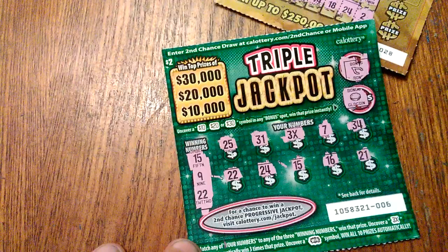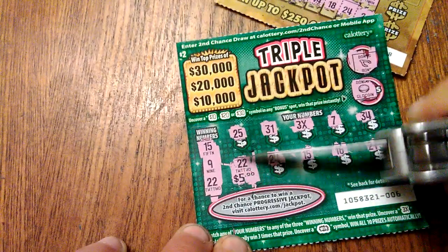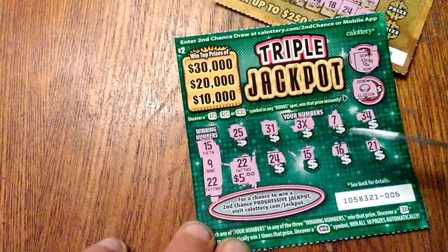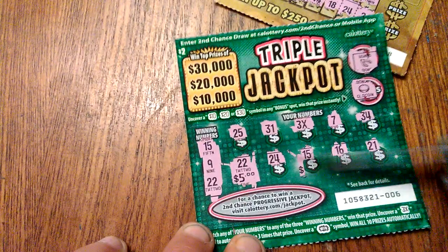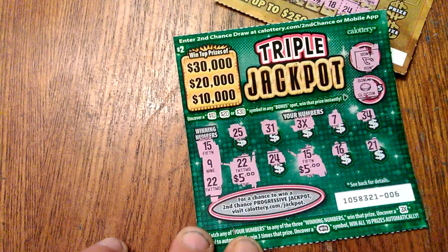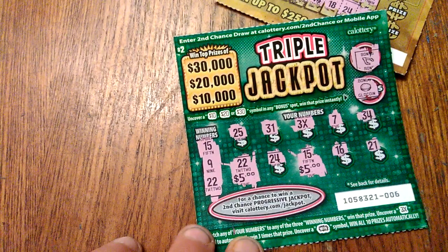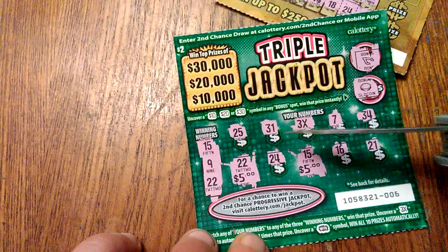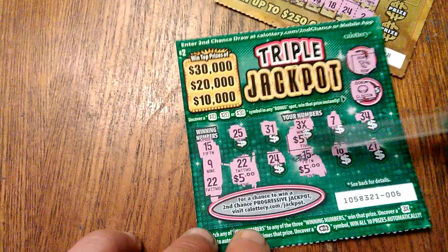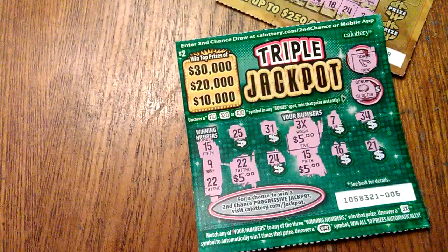We got a win right here my friends. Let's start with number 22 — 5 bucks! Let's go with number 15 — 5 bucks. Awesome. $2 scratcher. So we spent $7, so far we got 10 back. Let's see what's under that multiplier — another five! So that's $15, $20, $25. Spent $7, made $25 on a $2 scratcher. Yes!